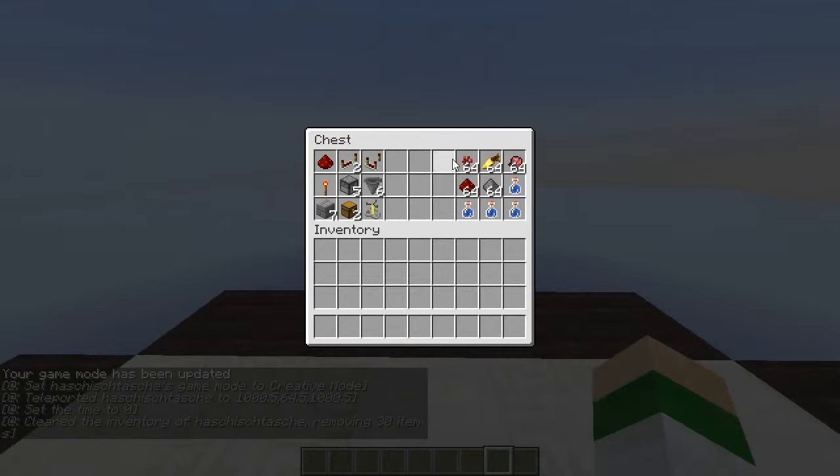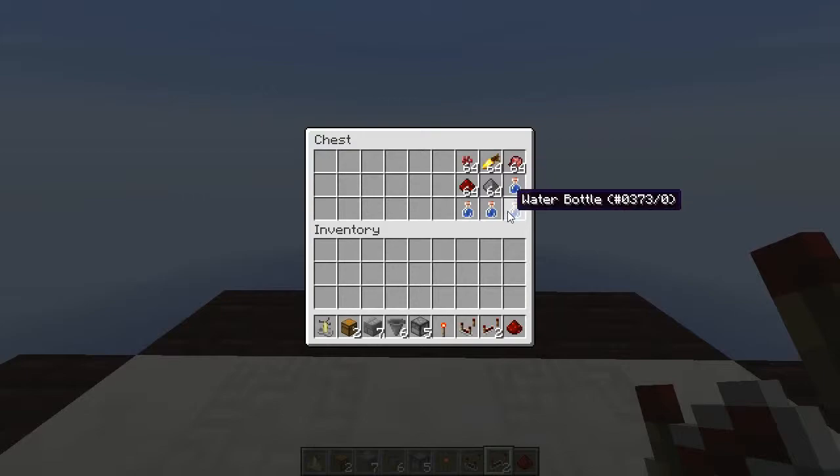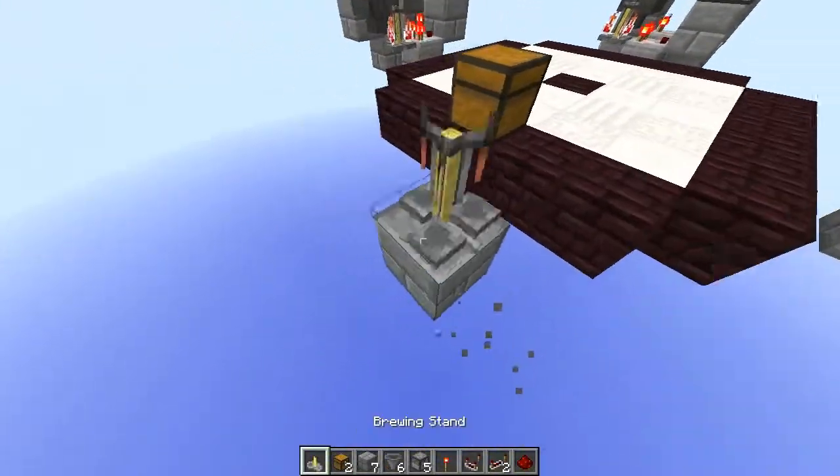If you want to make a max ingredient potion — so 5 ingredients — you are going to need 1 piece of redstone, 2 repeaters, 1 comparator, a torch, 5 droppers, 6 hoppers, 7 building blocks, 2 chests, and obviously a brewing stand. Also you are going to need your ingredients and water bottles, but that part should be relatively clear.